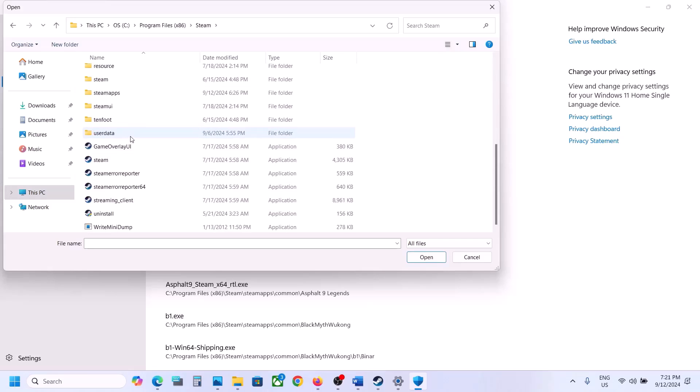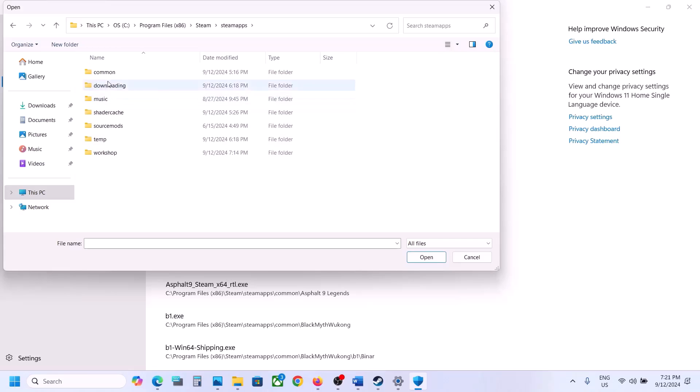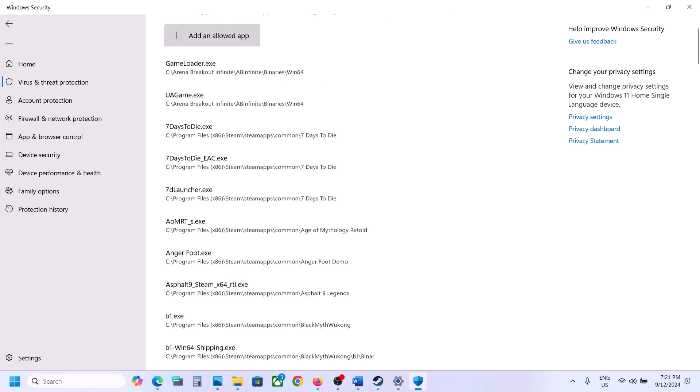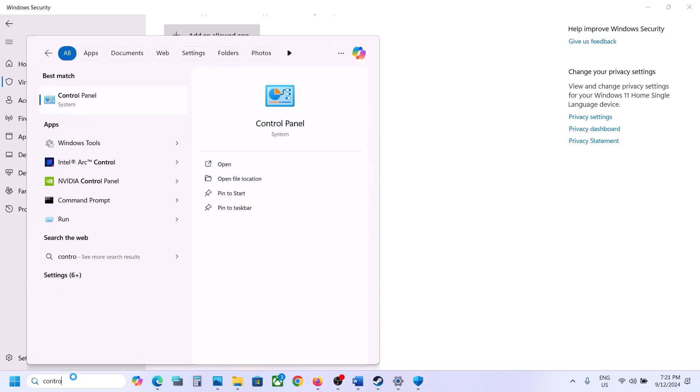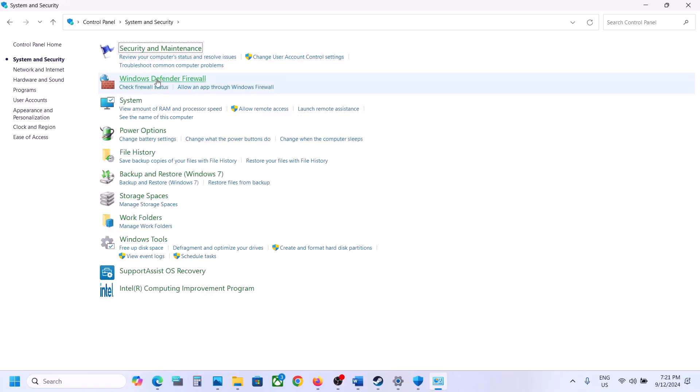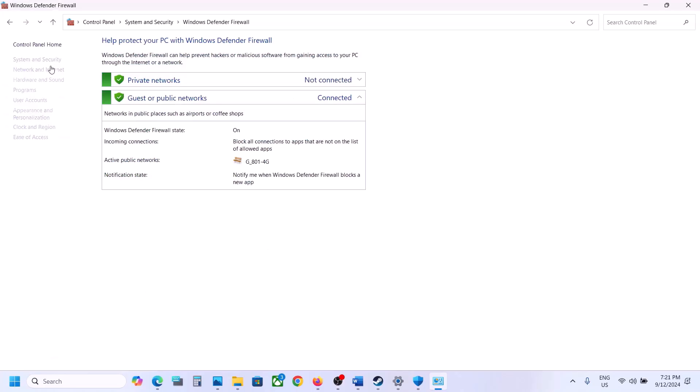If the game is installed on C drive, open C drive, then Program Files (x86), open the Steam folder, open the SteamApps folder, open the Common folder, open the game folder, select the game EXE file, and click Open. Then type 'Control Panel' in the Windows search box and click on Control Panel.